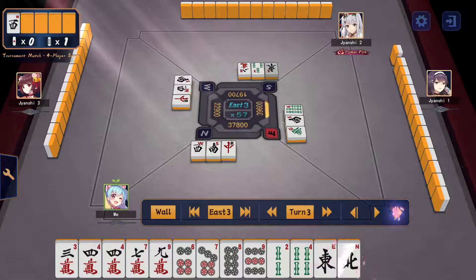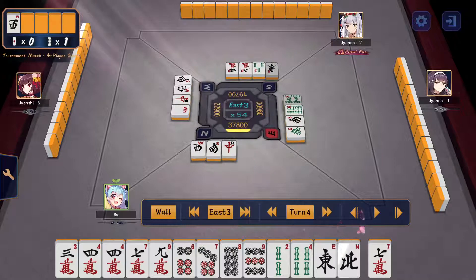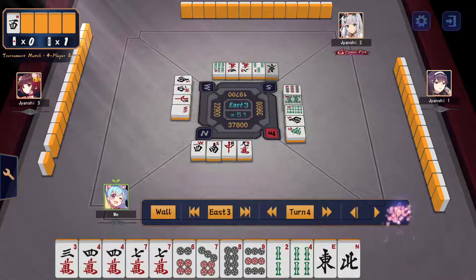I'm not holding on to the dora for a bit. I decide to cut the 9-man because I see a tanyao potential and want to keep tiles to pull and get an easy yaku. I'm second place so I do want to win with a faster hand. Looking at other people's discards, treatment and shimocha could reach any time, but I keep the 2-pin because it has more potential than 9-man to get neighbor tiles.